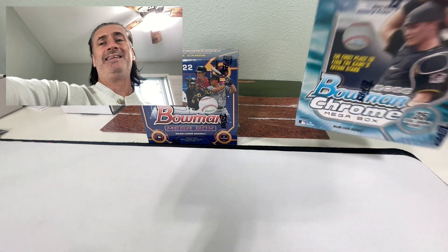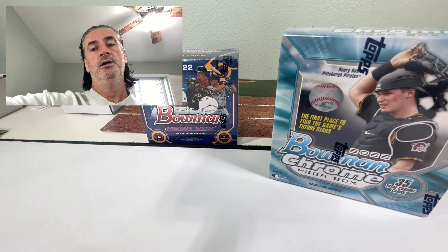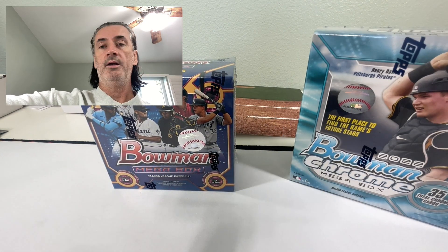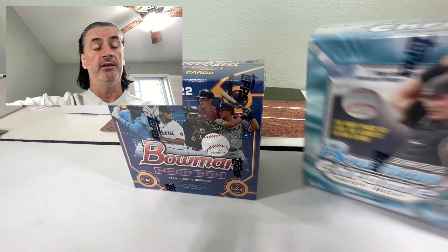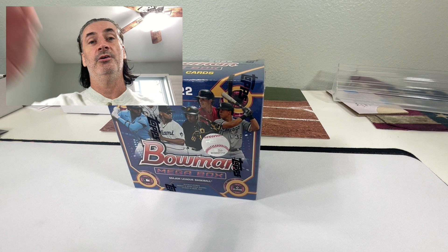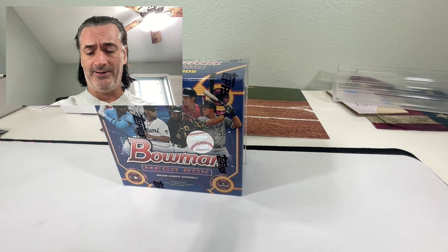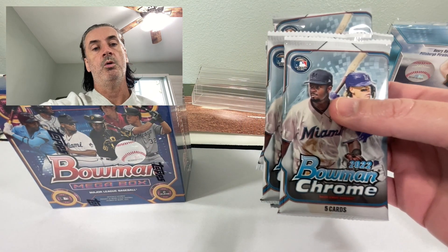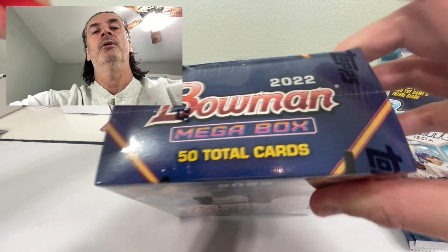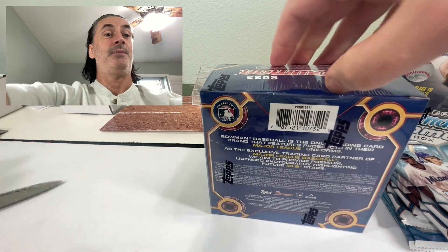What's up everyone, doing a little comparison contrast today. We got old school, super old school 2022, the chrome megabox versus Bowman baseball megabox. Let's get these both open, get the packs out, get going. This one was 120, and it's extremely odd when I first got my hands on it, so I'm curious to see what's going on. This is the 2022 chrome — four base packs and two mojo packs, same with this one.